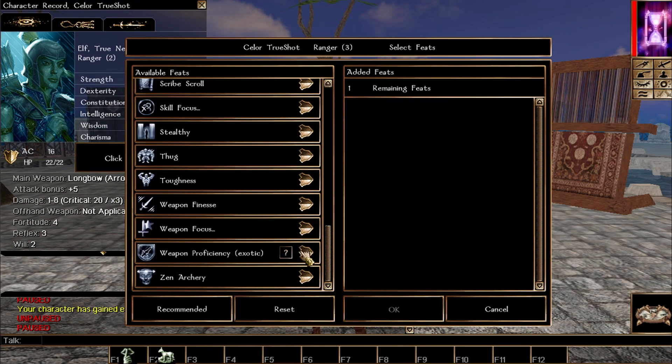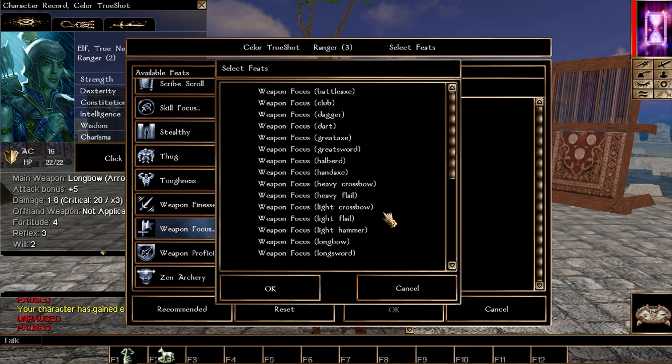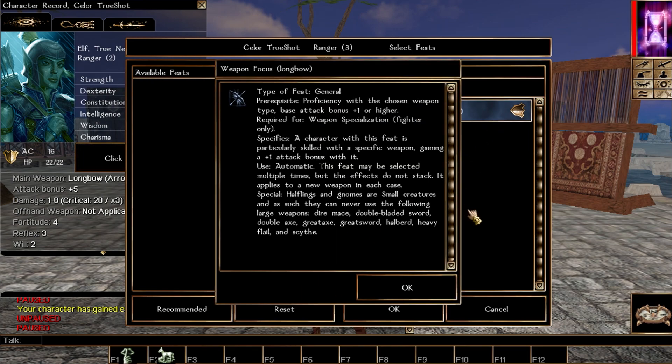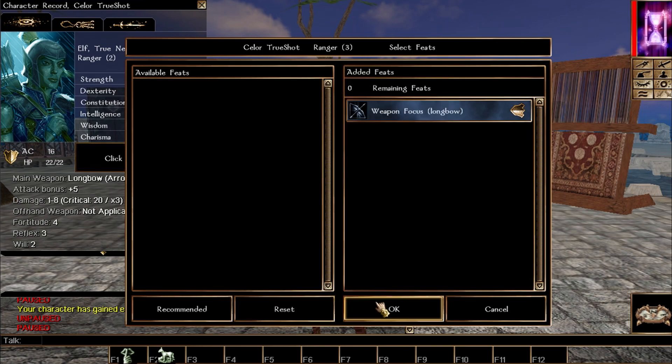Now for feats: we're going right away to weapon focus longbow. We're definitely picking that since we're an elf — elves love longbows and they're really good for this build. It's also great for arcane archer builds if you decide to focus more heavily on that side of things.